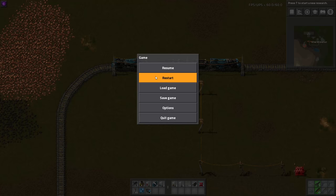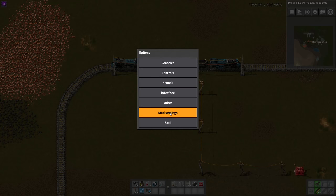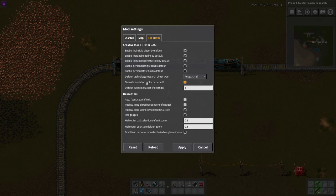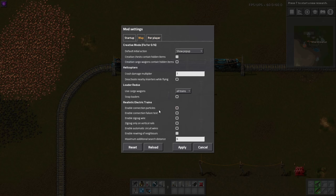Now there are several options I want to cover here because they're kind of important. Under startup settings: Enable connection particles — you definitely want this on, I'll show you what that is in a minute. Enable connection failure text — you probably want this on and I'll explain why. Zigzag wire: the wire will be moved left and right on straight rails to mimic the zigzag pattern that overhead lines in real life use.